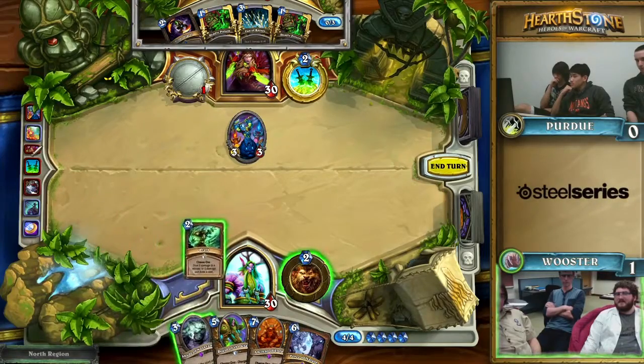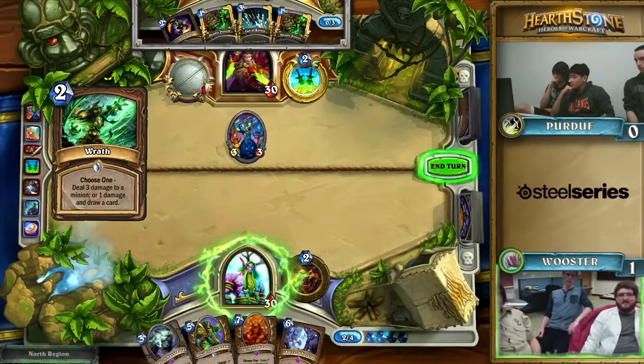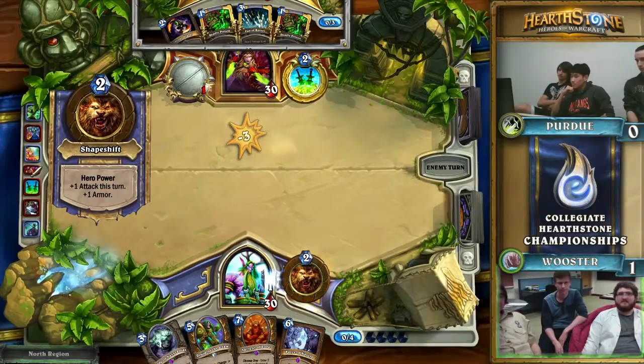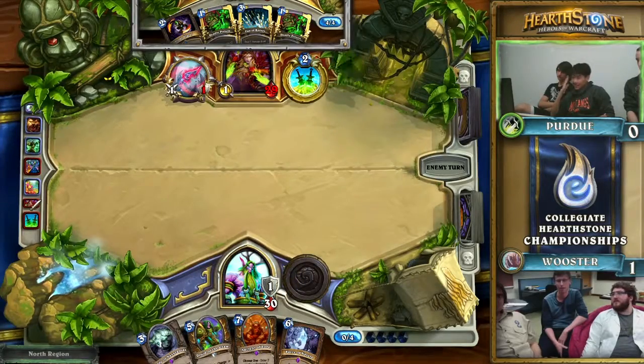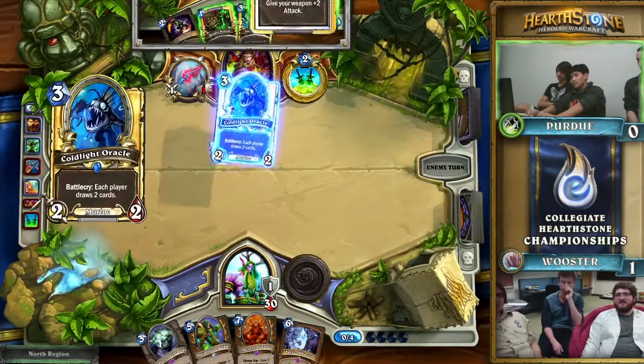Against Rogue, that kind of plan falls apart sometimes, where every minion you drop just dies to more Rogue spells, and they just keep pushing in damage from the minions that slowly build up. Not the kind of cards you want to see in Rogue right now since there's no minions. You can find situations where you just never find creatures.